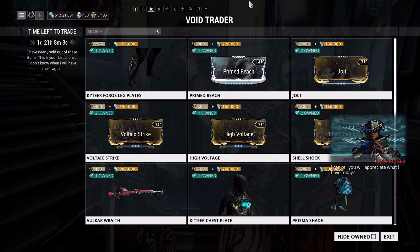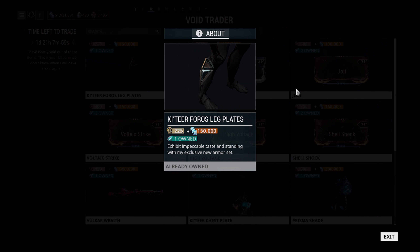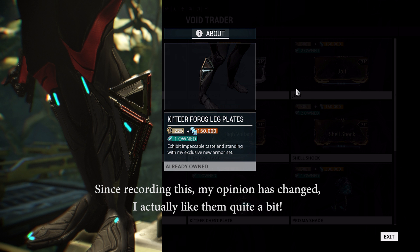Starting off with cosmetics, we've got the Katir Forest Leg Plates. I'm not as much of a fan of these as I am of the chest piece and the arm plates. However, if you like them, they're definitely worth picking up — 225 ducats and 150,000 credits. Not my style, but everything's relative when it comes to fashion frame.